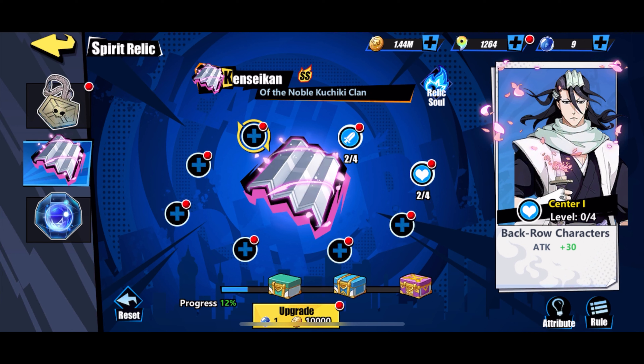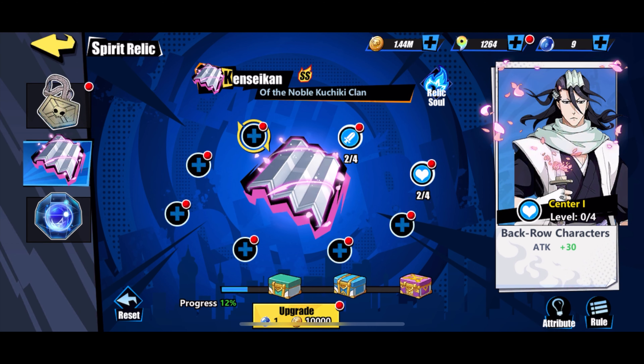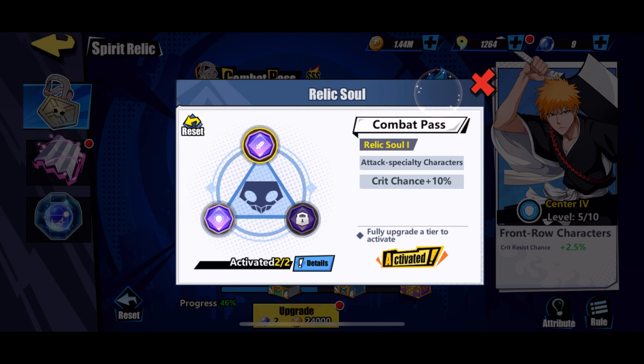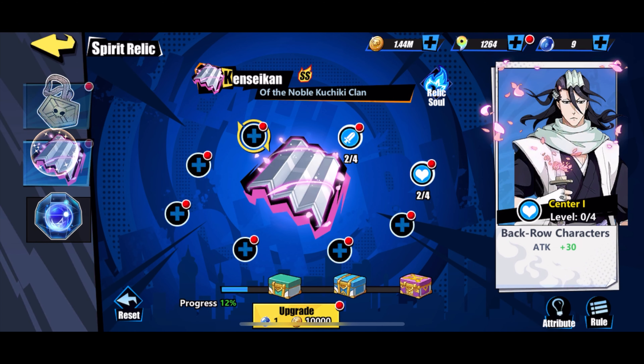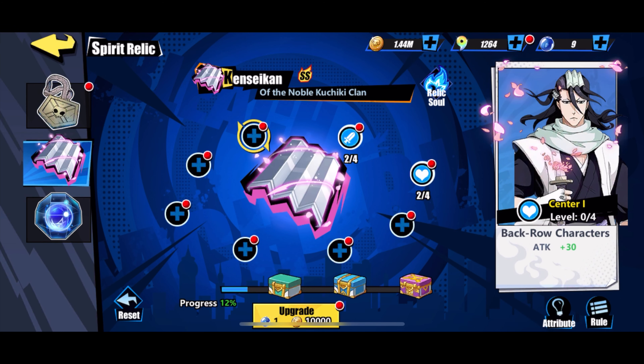Another thing you can do is go to Spirit Relic. Using specific materials, you can gain power-ups. You have to do all of this to unlock the Relic Soul — the more you go up, the more extra power-ups you unlock. This is the third level, so you can unlock one, two, and three extra power-ups. Once you fully upgrade one, you unlock the next, but you also need the right level.